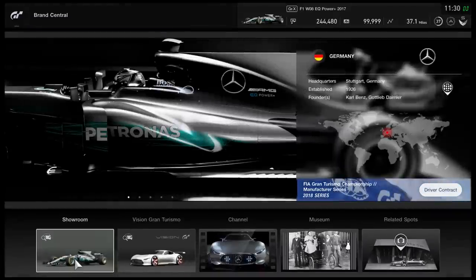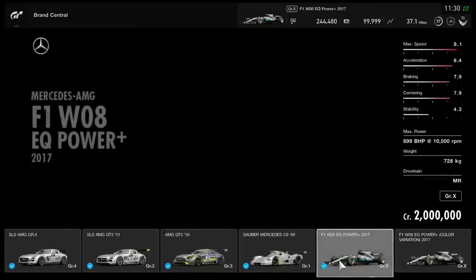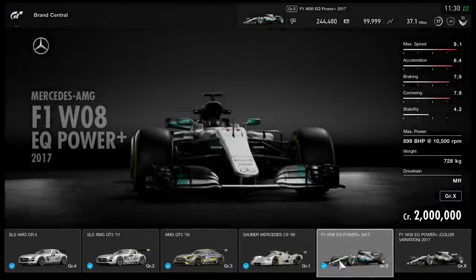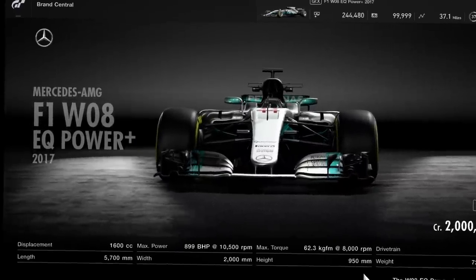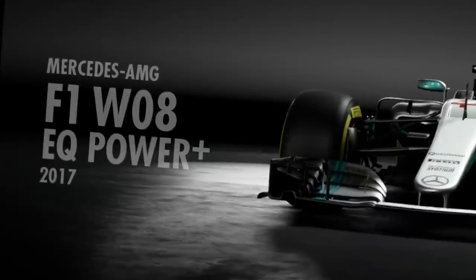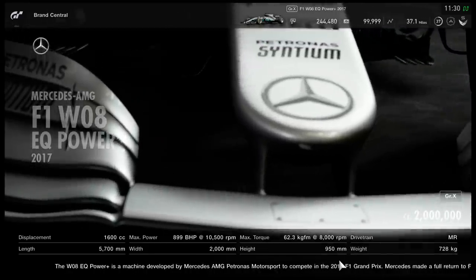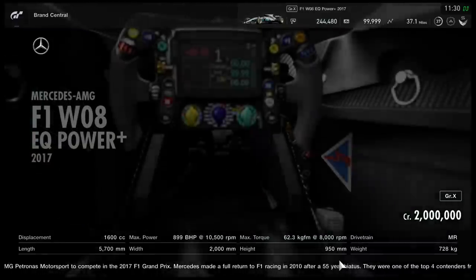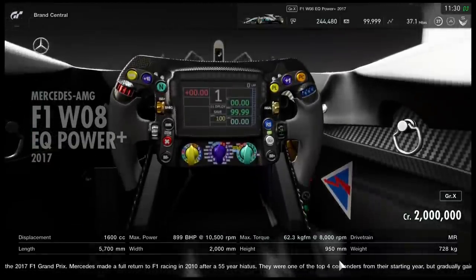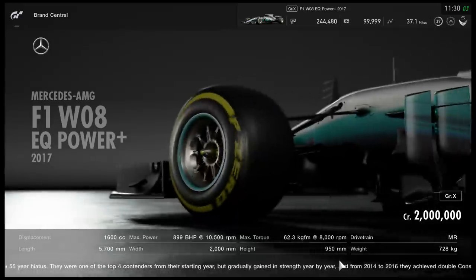Hello viewers, SuperGT here. The Mercedes F1 car of 2017 has been added into Gran Turismo Sport as part of the 1.22 update at the end of July. So here it is, the Mercedes AMG F1 W08 EQ Power Plus 2017, to give it its full ridiculously long name, costing 2 million credits. You have to break the bank to get this thing into your garage.